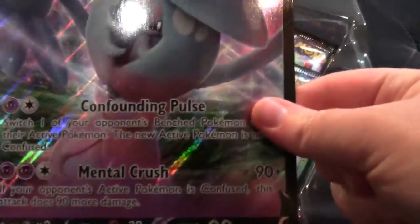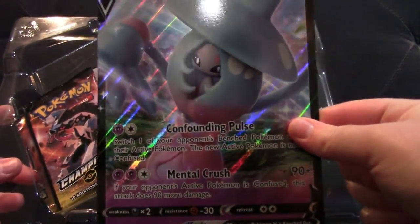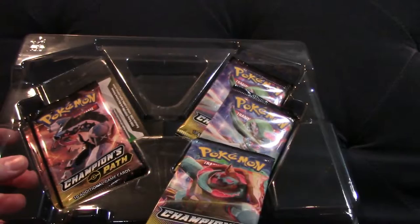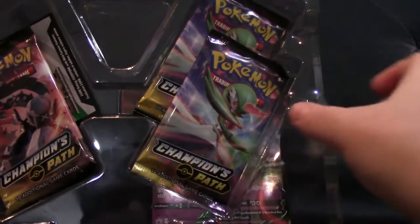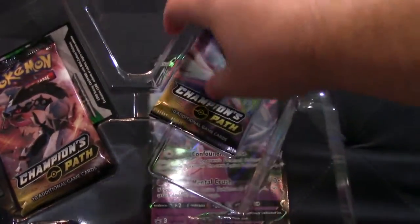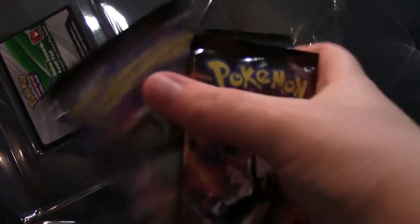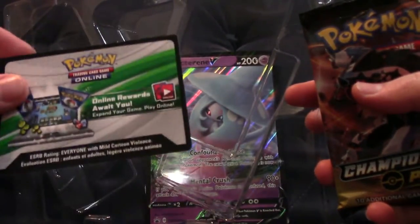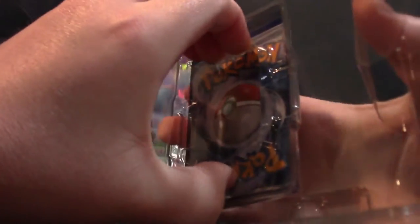As you open this here, you can see the Jumbo Hatterene V card. I don't really have a use for the jumbo cards, like most people, but I do put them on my wall as decoration, so that's kind of neat. I'll just put that in the back here. You can see these packs are just falling out a little bit. I have four Champion's Paths, and then the code card, and obviously we have the normal size Hatterene V with the promo here.